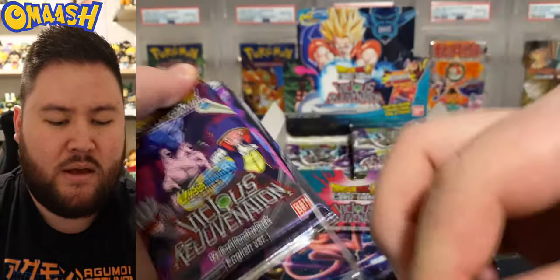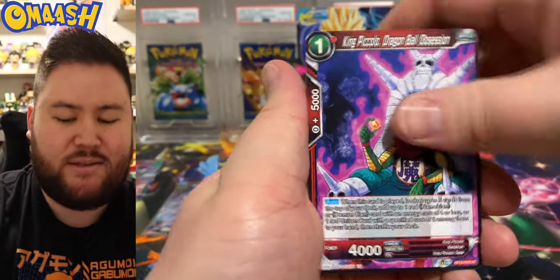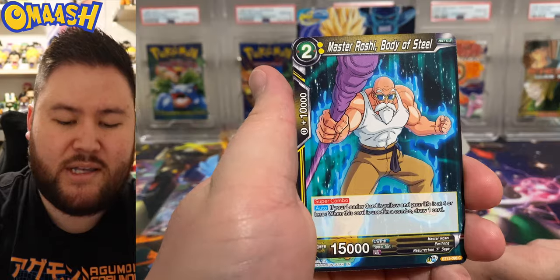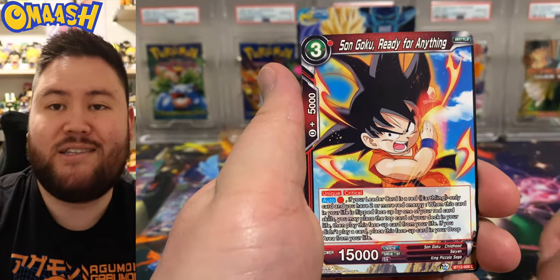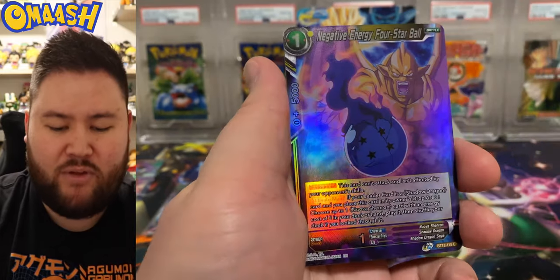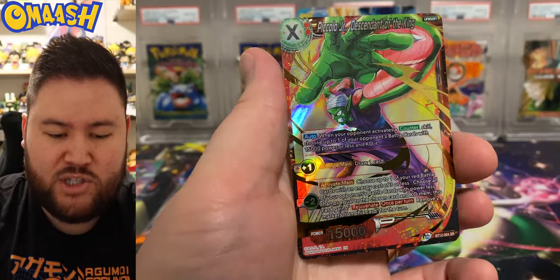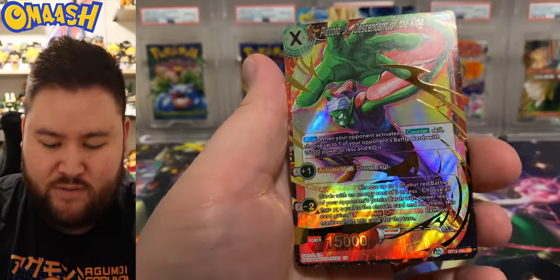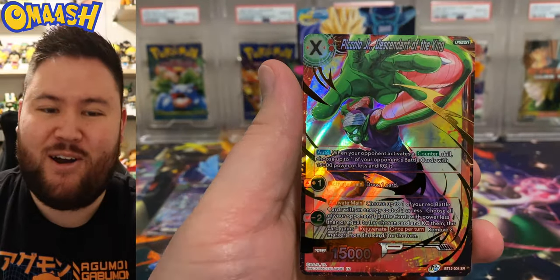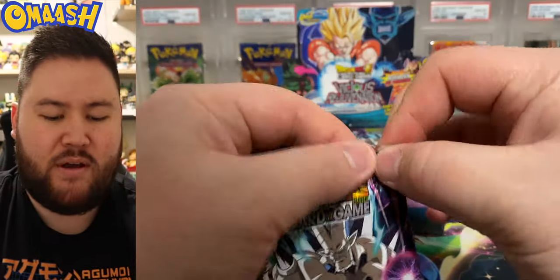So yeah, I went on TCG Player, bought a bunch of secret rares that I don't have yet. And TCG Player is always a little scary, right? Because you don't exactly know how cards are going to come in the mail. They usually just sell it in like an envelope. Negative energy. Oh! Our first super rare — Piccolo Jr. Very cool looking. Nice, that's a sick looking card with his little stretch arm. We'll take that.